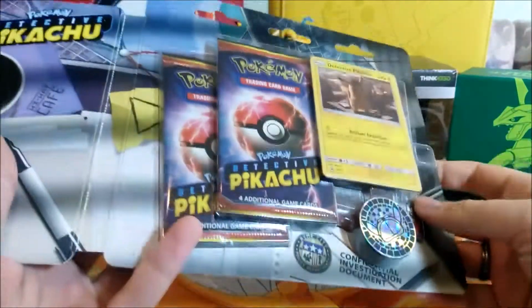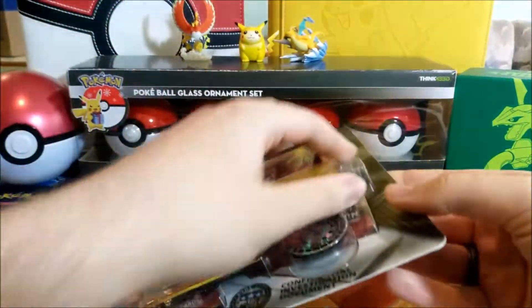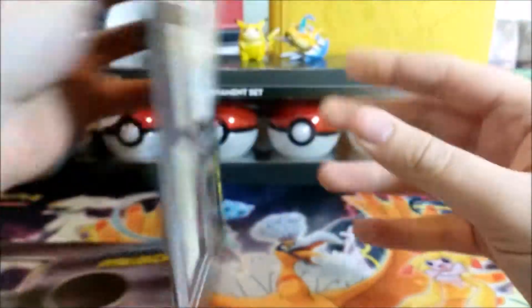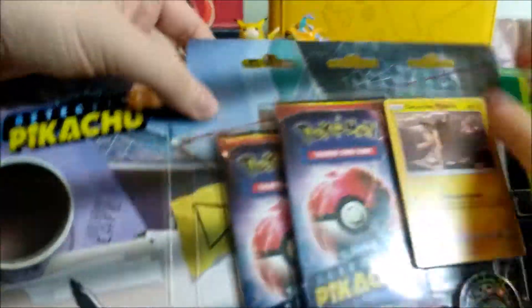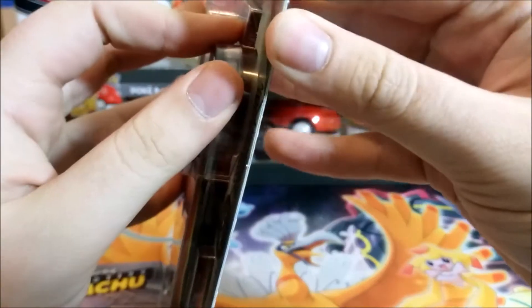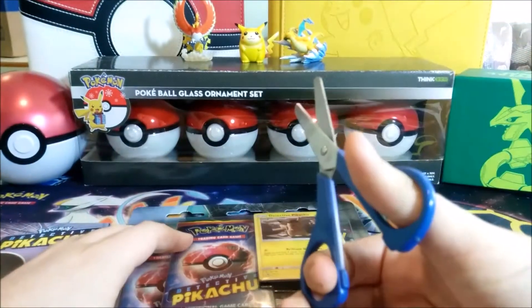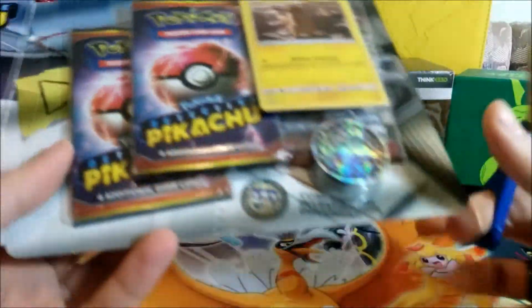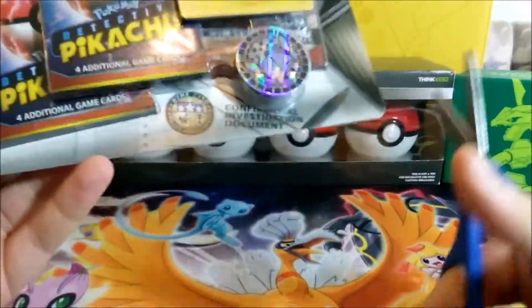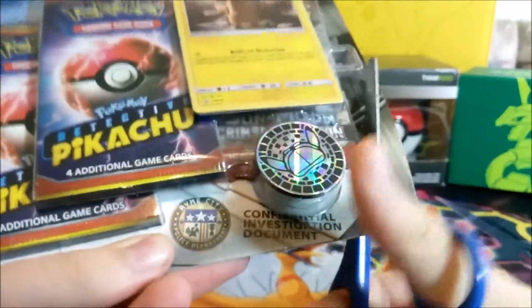Without further ado, let's start opening. This small case file opens up pretty nicely — I like the style. Trying to open it without going hard will be difficult because this is between two slabs of cardboard. You can see there's a separation in the middle, but you basically have to break everything open. So we have our children's scissors for our children's card games.